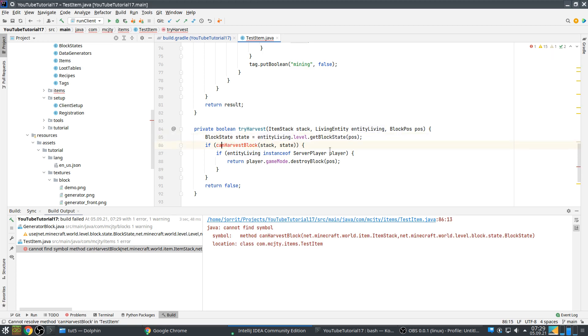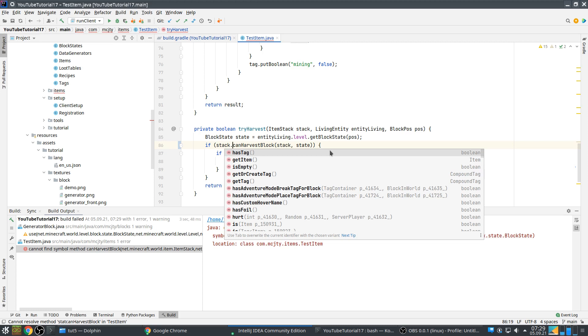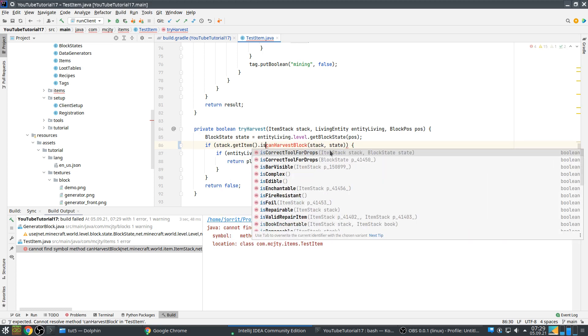Forge 1.17 isn't yet at a stable phase at the moment, so breaking changes are still allowed. They try to avoid it of course, but if it's needed, it's needed. The harvesting has changed a lot in vanilla, so that's why Forge had to adapt, and it hadn't adapted yet.